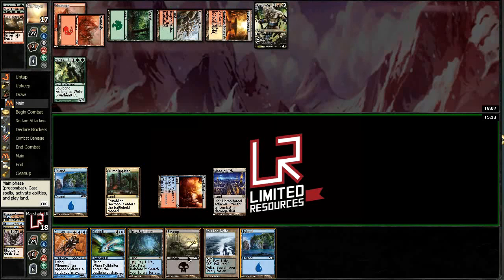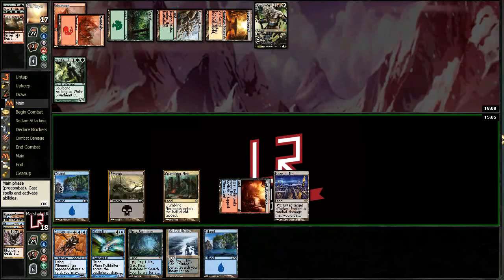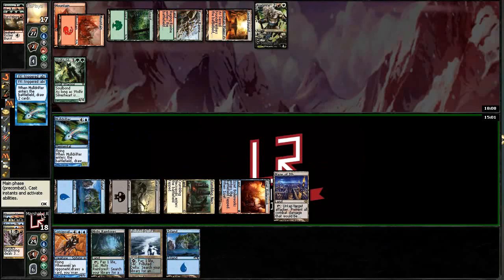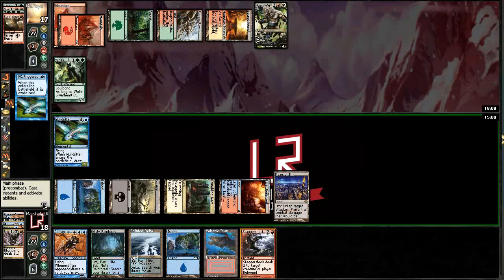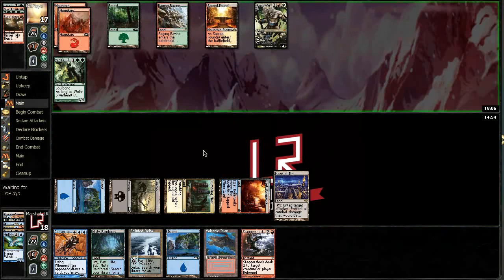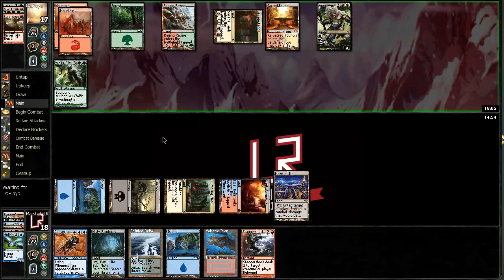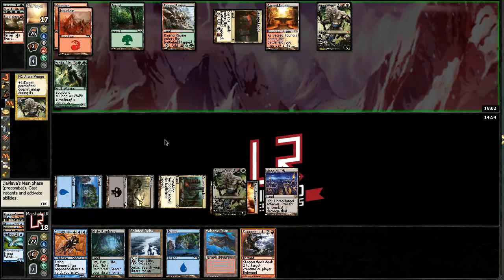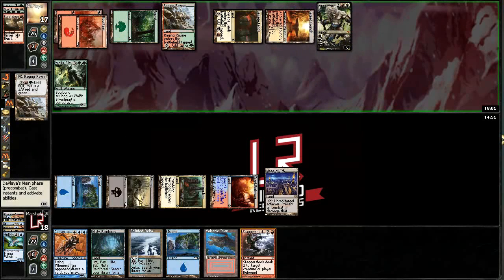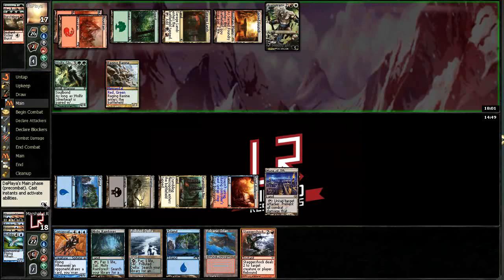I think I'm just going Moldrifter here. That's pretty good — that'll eventually work on that. We're a little land heavy here of course, but eventually we'll get Consecrated Sphinx down and we're going to have Ajani Vengeant in check. We're going to take some damage from this thing but I think we'll be okay.